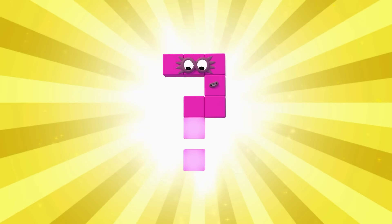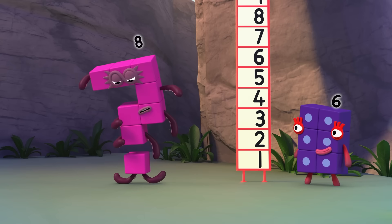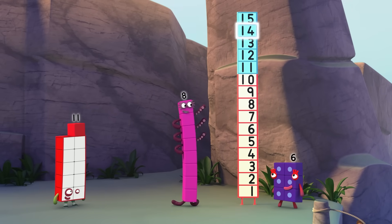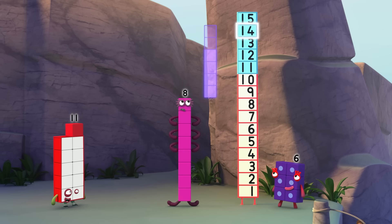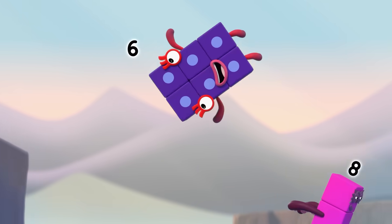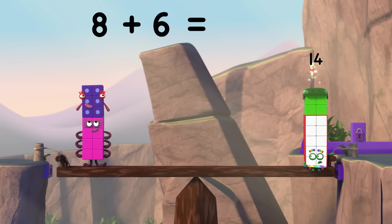Octoblock, think! 1, 2, 3, 4, 5, 6, 7, 8. How do I get from 8 to 14? From 8 to 10 takes 2 blocks. And 14 is 10 and 4. So I need 4 blocks more, which makes 1, 2, 3, 4, 5, 6! 8 plus 6 equals 14!